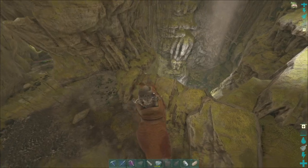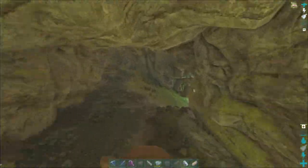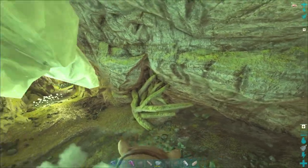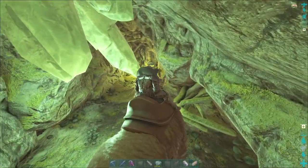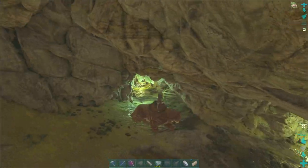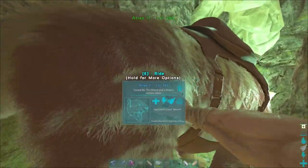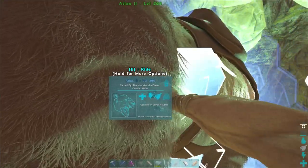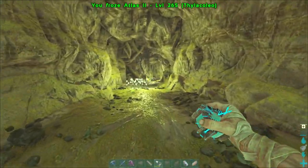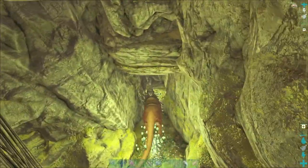I think we can just jump down here. We don't need to do it properly. We're doing a speed run. I don't actually know if it's this way, guys. This shouldn't be classed as an actual guide to this cave, because it's been ages since I've been in here. I've got no idea. I feel like it was this way though, so that's the way we'll go.